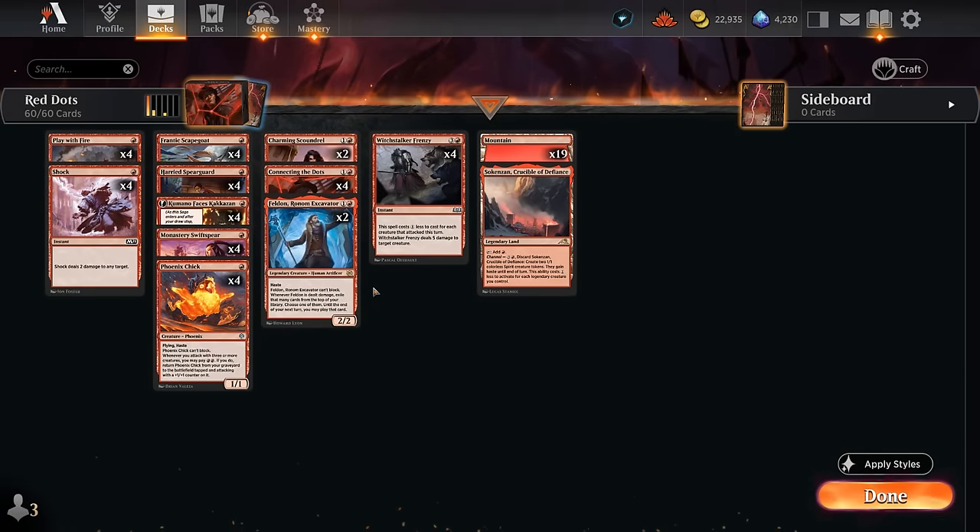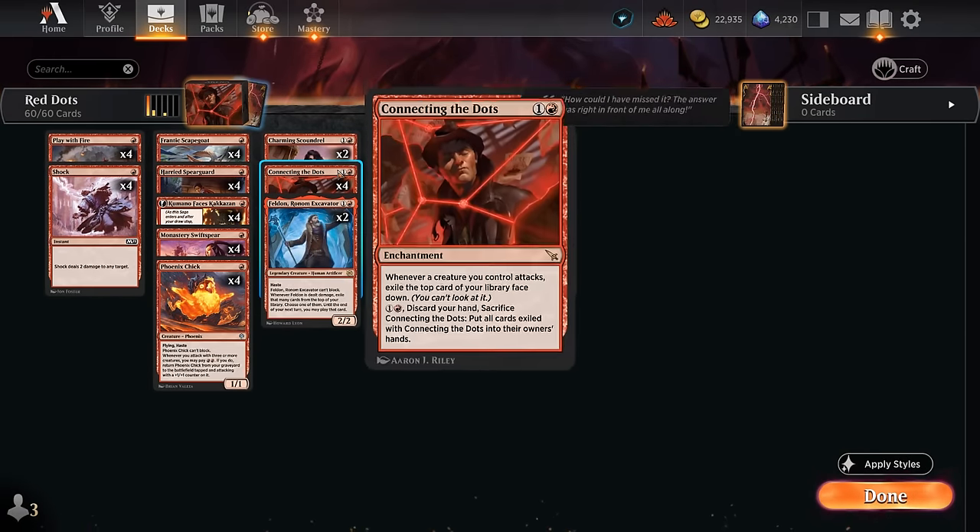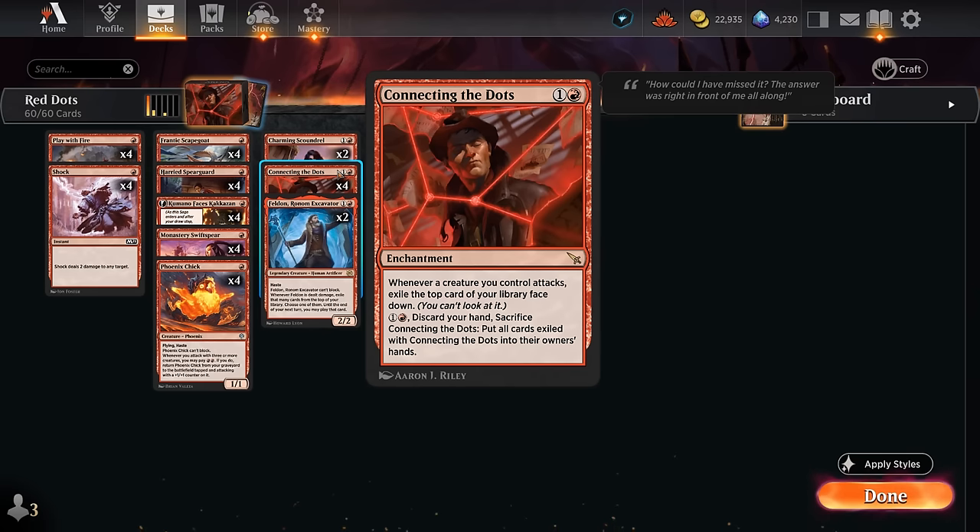Hello and welcome to another Standard Games video. Today we're going to look at a moderate aggro deck built around Connecting the Dots. This two-mana enchantment says whenever a creature you control attacks, exile the top card of your library face down, and then for one red we can discard our hand and sacrifice this enchantment to put all those exiled cards back into our hand.